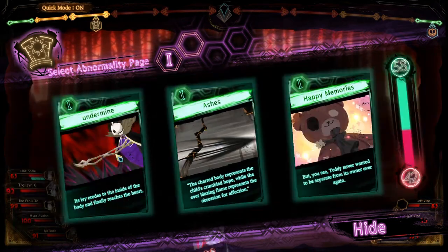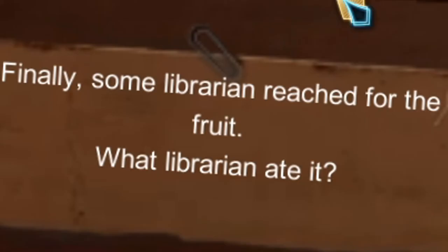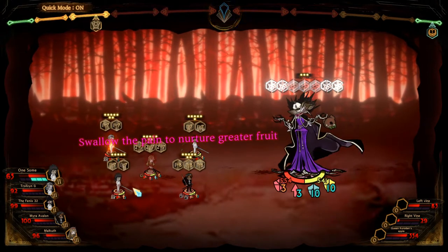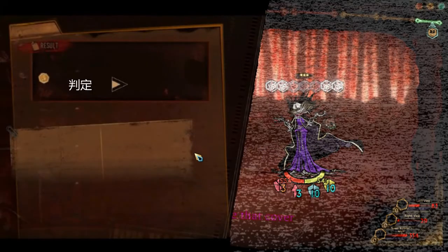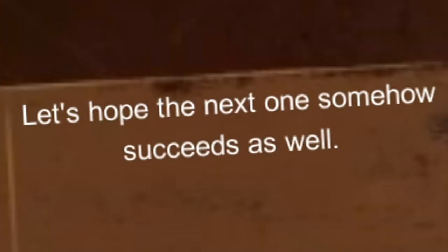The librarians found the fruit overgrown. Someone could be heard swallowing hard. A thirst was born to see what kind of juice would flow out of the fruit that had been nourished. The lower the rarity of the core page, the higher the probability. Finally, some librarian reached out for the fruit. Fenix nibbled on the fruit. An ecstatic taste spreads on the tongue. It is no longer any different from a curse, as other tastes are only felt bodilessly. Let's hope the next one somehow succeeds as well.